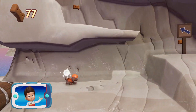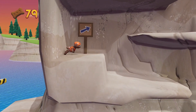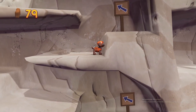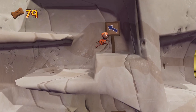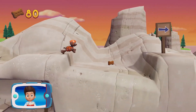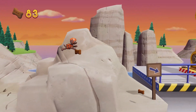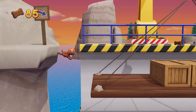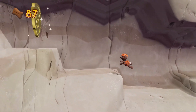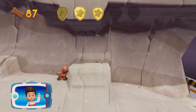There's a golden paw print nearby. Find and collect all the pup treats that you can. A golden paw print — you got it! See if you can find them all.